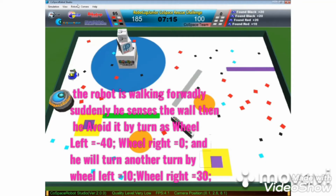The robot is walking forward. Suddenly he senses the wall. Then he avoided it by turning: wheel left equals negative 40, wheel right equals 0. And he will turn another turn by wheel left equals 10, wheel right equals 30.